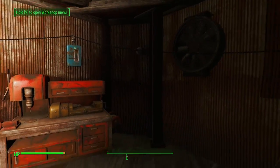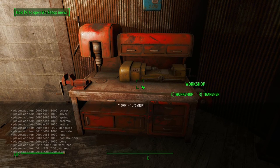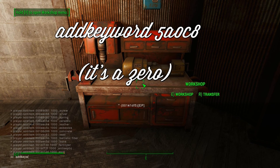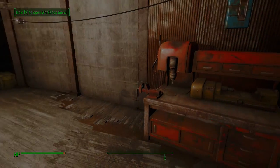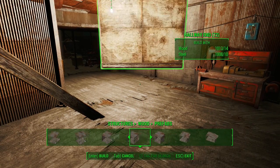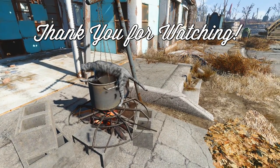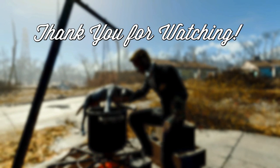Ladies and gentlemen, that concludes our collection of mods for today. However, we do have a tip which you can use to add full building functionality to the Home Plate workbench in Diamond City. Simply open the console, click on the workbench, checking to make sure that the right ID pops up, and then enter the command as it is shown here. This workaround allows you to construct any item like you would normally be able to at any other settlement, so now you can use all the mods we discussed in this episode in Home Plate as well. We hope you all have enjoyed our show today — please remember to leave an endorsement for any mod you download and enjoy. If you like our channel's content, please consider subscribing to stay updated as we release new videos. Thank you all for watching, and we hope to see you back here for the next episode.